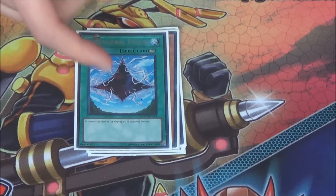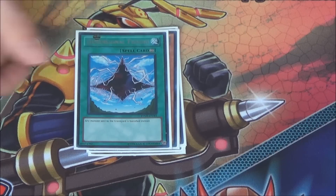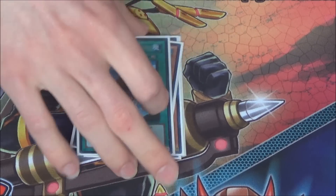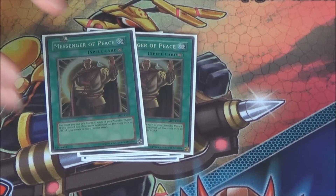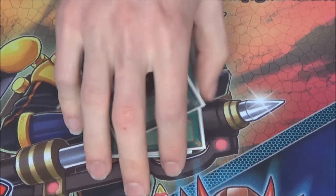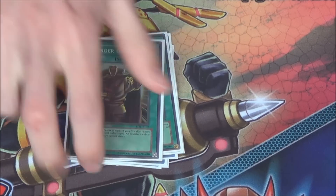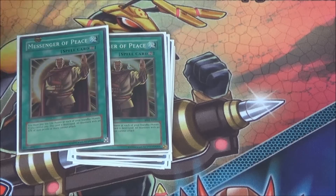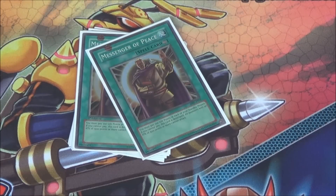One Dimensional Fissure — when you have your Inzektors with Inzektors equipped, like Ladybug and Hornet, they're counted as spells at that point so they go to the grave, not the banished zone. So you can easily side in Dimensional Fissure in Inzektors. Two Messenger of Peace mostly for Bujins — Bujins have a really hard time attacking when you control a Messenger of Peace. It's also good against Fire Fist or Fire King if you run into those matchups. I've always really liked Messenger of Peace — I've been siding this pretty much since it came out in Inzektors.